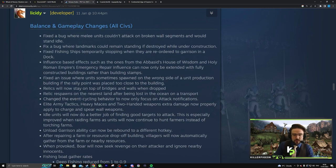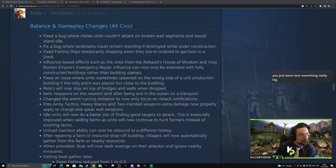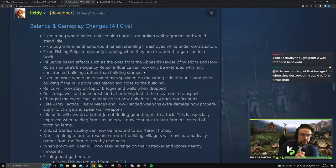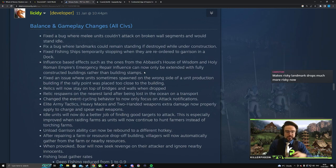Fixed fishing ships temporarily stopping when reordered to garrison in a dock. Influence-based effects — such as the Abbasid's House of Wisdom and Holy Roman Empire's emergency repair influence — can now only be extended with fully constructed buildings. We've done it! Some players on the ladder are about to crash and burn in the rankings. I've seen a few exploiting that for HRE especially. It's just as big for Abbasids — imagine an Abbasid player builds blueprints of houses to extend influence and gets five fire armor against a Feudal opponent doing 12 torch damage. That's an insane amount of damage negation. I'm glad they've fixed that.